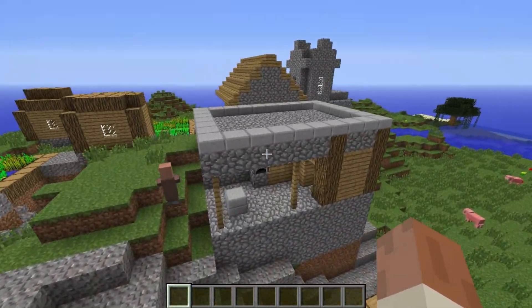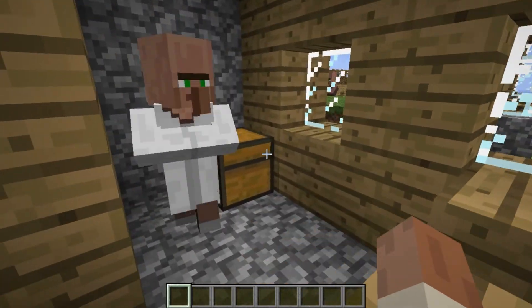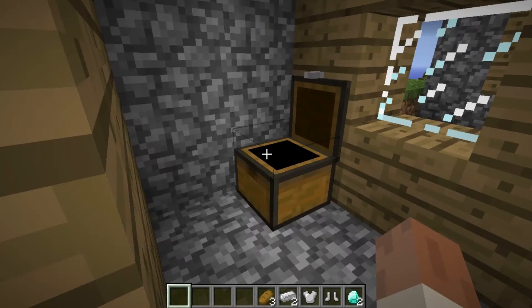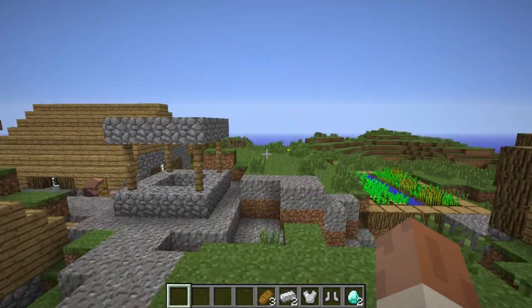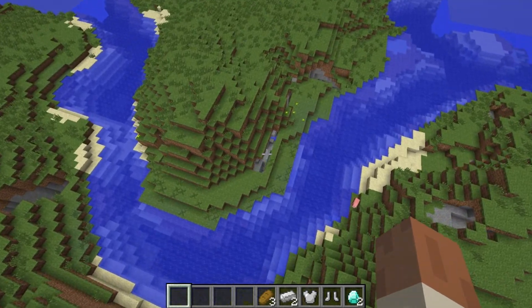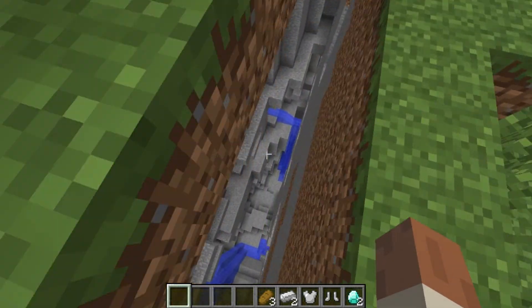Over here we have the blacksmith shop. In here — look at that — two diamonds already, some armor, some iron, and some bread. Pretty fantastic. So that's two diamonds so far.